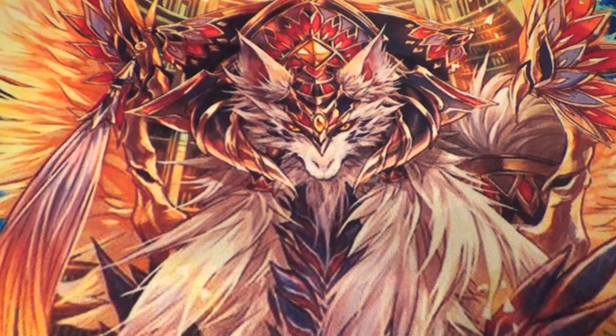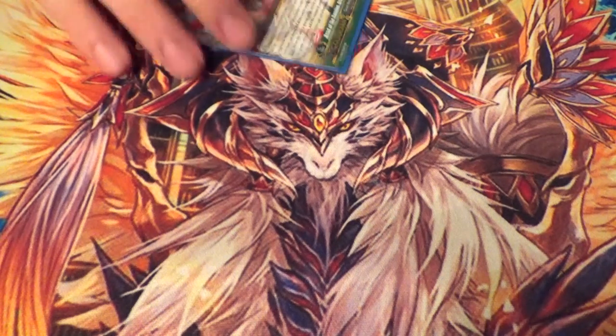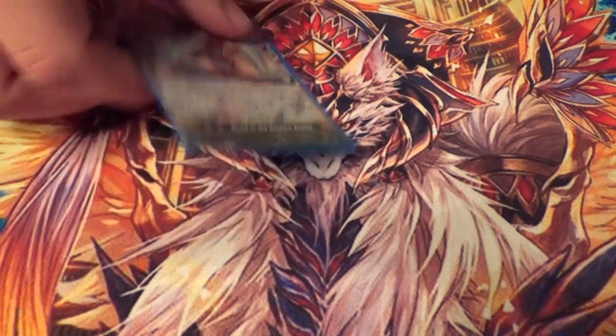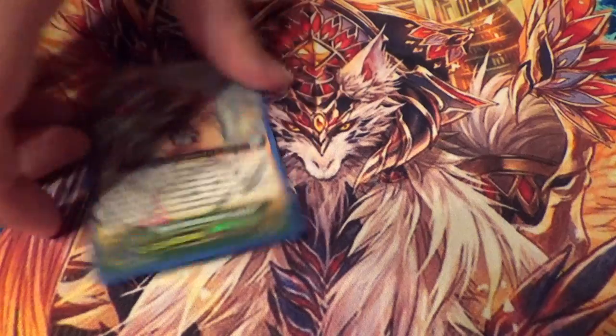Going to the G guards — one copy of Head of Bastion Ardillo. When you guard with him, you can choose any number of rear guards, kill them off, and if you have three or more open rear guard spaces you get a plus 10K shield. This is good after you've doped your field into submission — easy 10K shield.